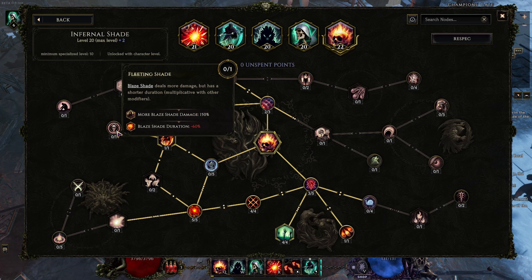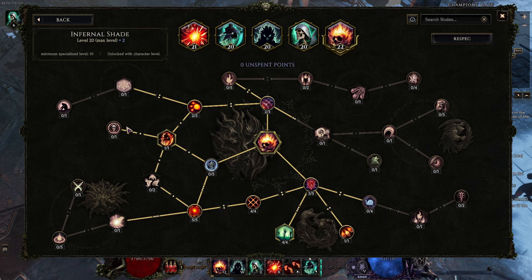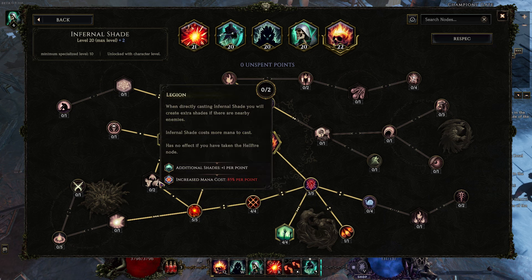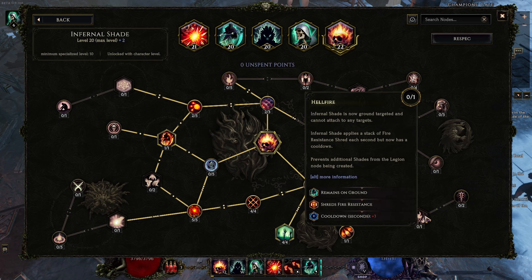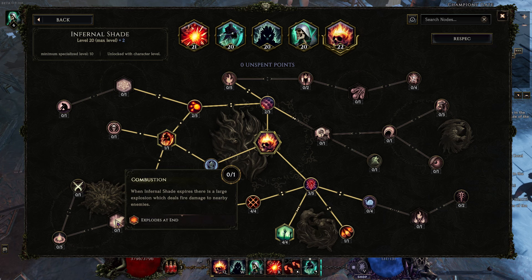This one is kind of a trap because of that 60% duration hit. It does not combine with Wildfires — if you have both of these, you end up having zero duration and your shade just disappears instantly, so don't do that. I prefer the guaranteed 90% personally. Legion is really nice — it lets you put up more shades at once, but in this build it's not really necessary and I didn't want the extra mana cost. You also don't want to accidentally overwrite your shades. This explodes your shade at the end but our damage increases don't apply to it, so there's no point.